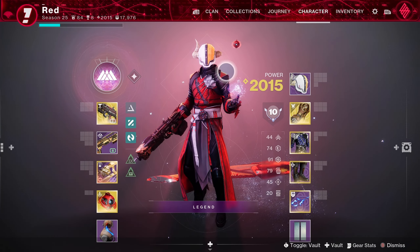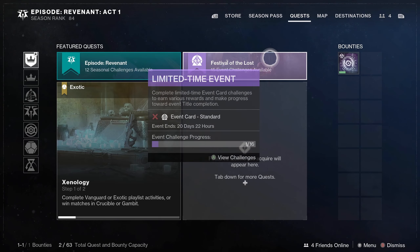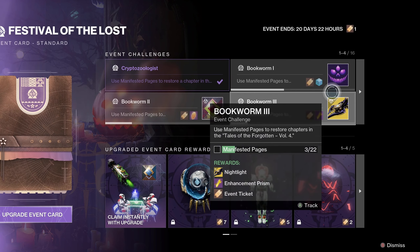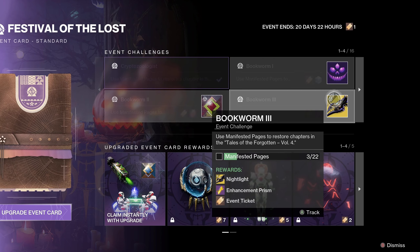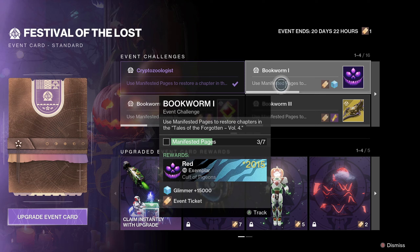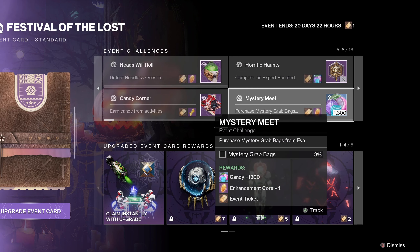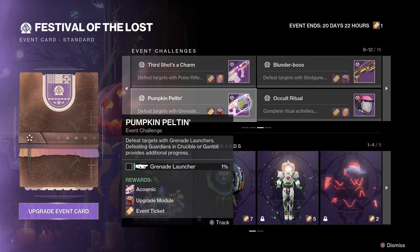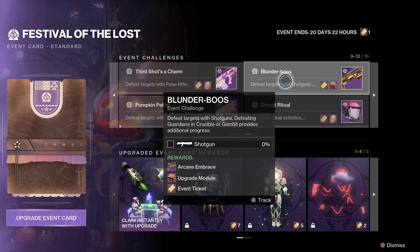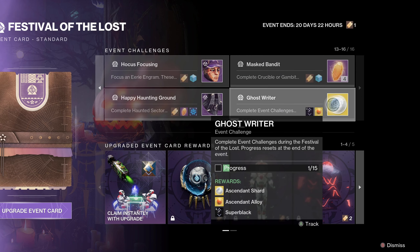After you do the intro quest, you'll fully unlock this year's Festival of the Lost challenge card, which will grant you very easily accessible items as well as exclusive shaders, sparrows, and emblems. You unlock these by completing stuff within this year's event, like getting manifested pages — which you get just by playing the game — same thing for the weapons. You can also get some exclusive masks, a whole load of candy, and guaranteed weapons: pulse rifle kills grant Jurassic Green, grenade launcher kills grant Cosmic, and shotgun kills give you another roll of Arcane Embrace.